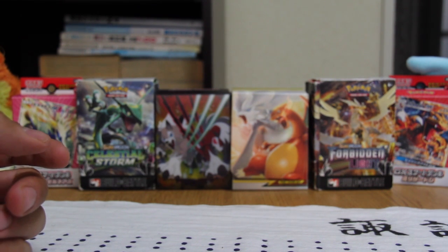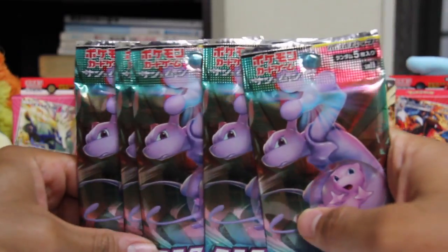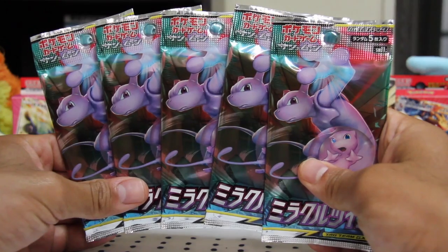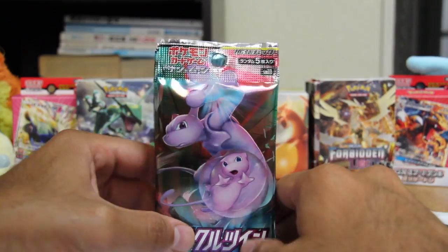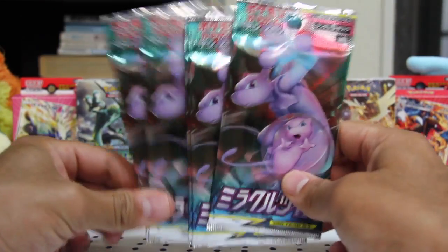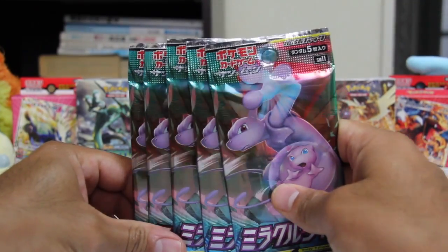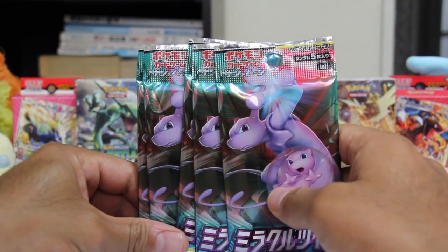The new set in Japan has launched — Miracle Twin. What we can expect in this expansion is a tag team Mewtwo and Mew GX, so super excited. We're gonna start off this video with opening some packs and then get to the main idea later.